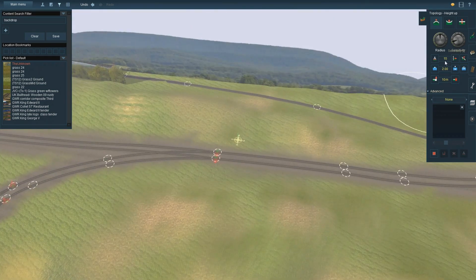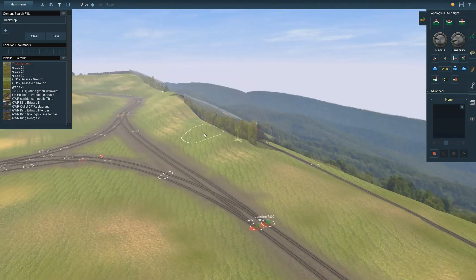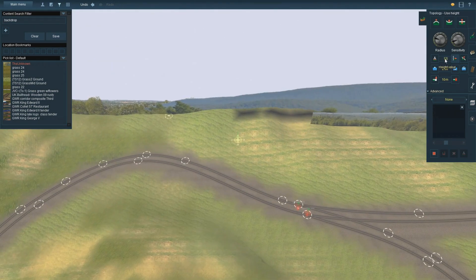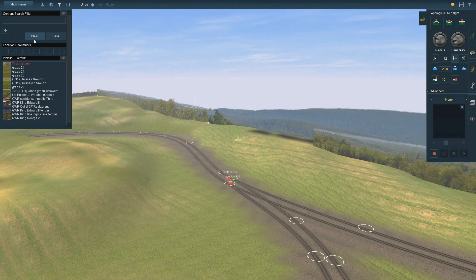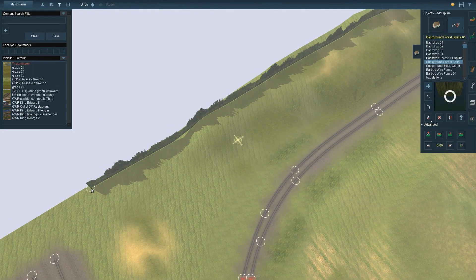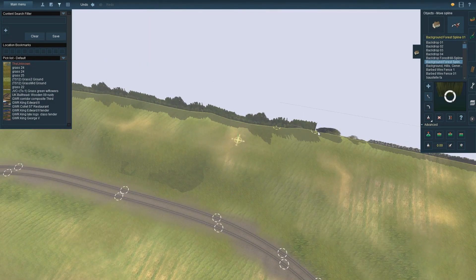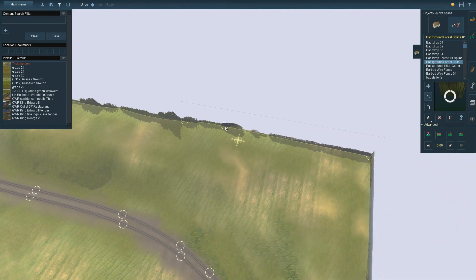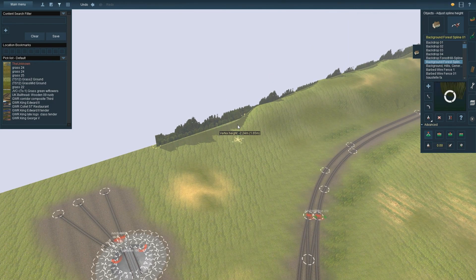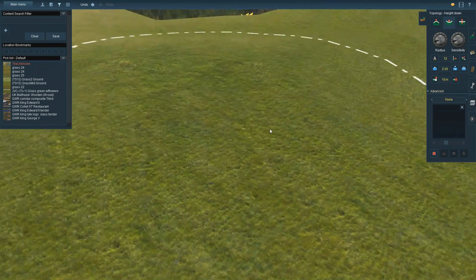At this point I've actually worked out you can use the height tool to set it - there we go, eight. That way it's a little less lumpy. We'll get another backdrop in and take it just beyond the hill. Another splice point - then what we can do is just bring it down a little bit at that point, then just bring up the earth a tiny bit.